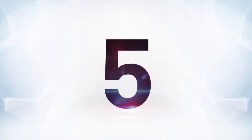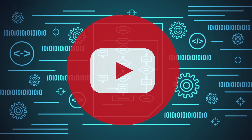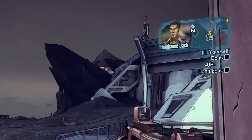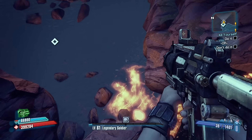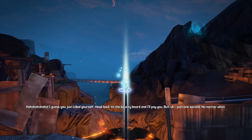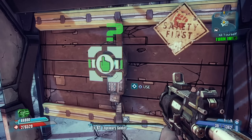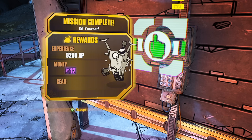At number five is Borderlands 2's quest, Kill Yourself. Most quests in Borderlands games are about killing everyone but yourself, but this one is different in that primary respect. Given to you by the game's main villain Handsome Jack, the objective is simple: either do it or don't do it. Jack wants you to jump off a cliff, and if you do it you get a reward, but if you don't, you get nothing. Killing yourself isn't going to actually end the game because you'll just respawn, but Jack literally says that if you do it, you're a sellout. It's a simple mission, but it definitely gave some players pause — you either get nothing but don't do what the bad guy wants, or you do it and he makes fun of you but you get a reward. If you do it like I did, you somehow feel a little dirty. Just a little.